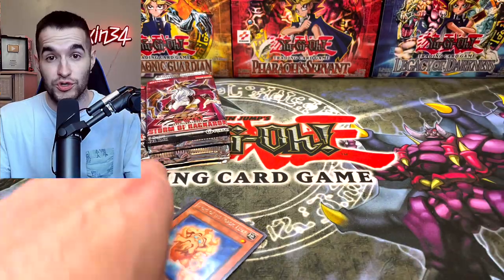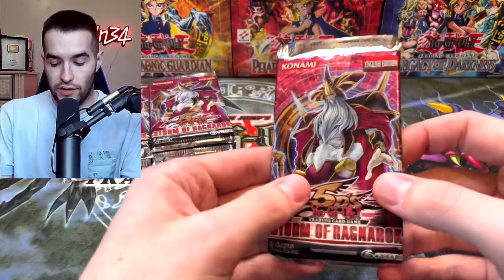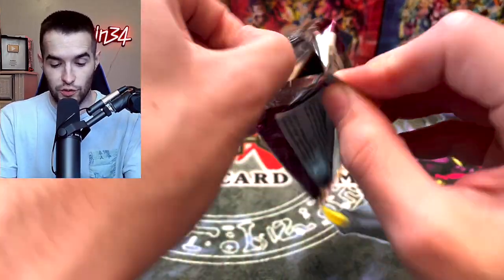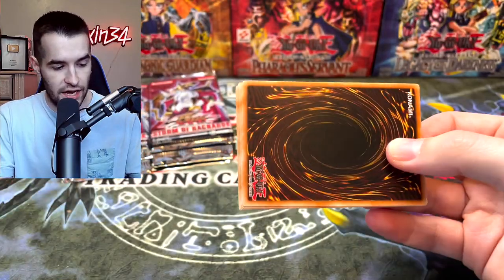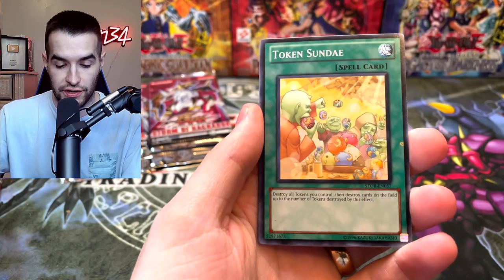Wow, it just doesn't stop — hopefully it doesn't, at least. I don't want it to stop because this is very enjoyable. I love pulling fire cards. Let's get some big rarities. Ghost Rare — let's get a Ghost Rare. Hourglass of Courage, Karakuri Ninja, Token Sunday, Watmol. Look at this artwork — the Kaigeki. The Kaigeki Curse. Karakuri Watchdog.